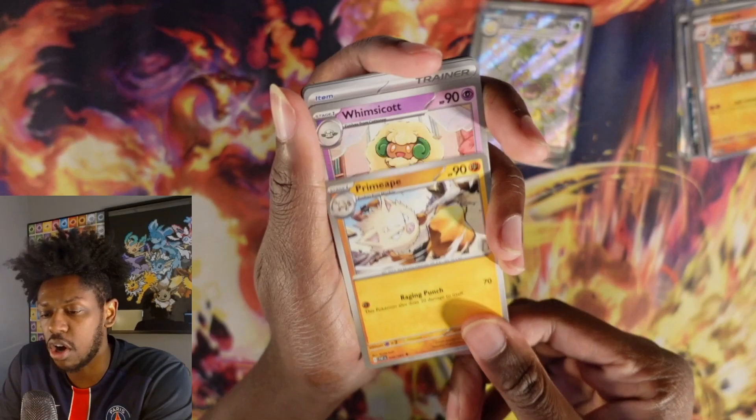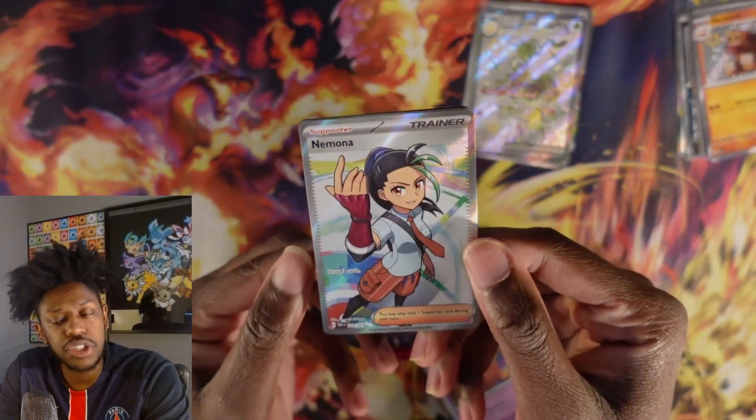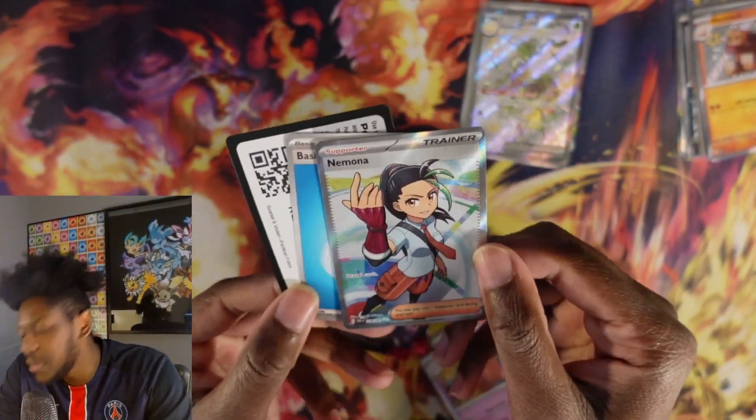These ETBs are amazing. Pushkash, Ultra Ball reverse, Executor reverse, and the last one. Let's go! Our first trainer comes out of the last ETB.